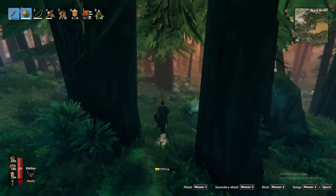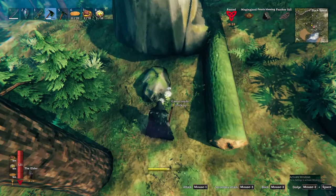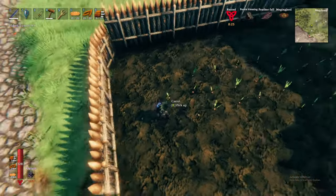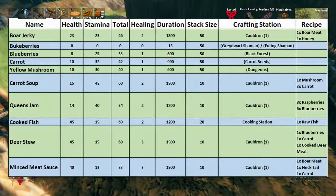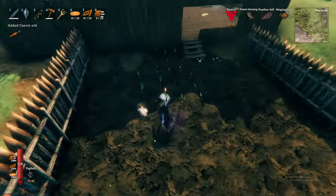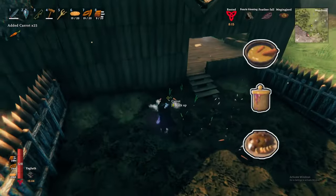Along the floor of the biome, you'll come across new food ingredients such as thistle, blueberries, and also carrot seeds. With carrot seeds and the cultivator, you may now begin a carrot garden in the meadows biome. I'll leave a full list of food recipes you will have unlocked by progressing the biome. Personally, I'd recommend combining the carrot soup, queen's jam, and deer stew for a good balance of health and stamina.